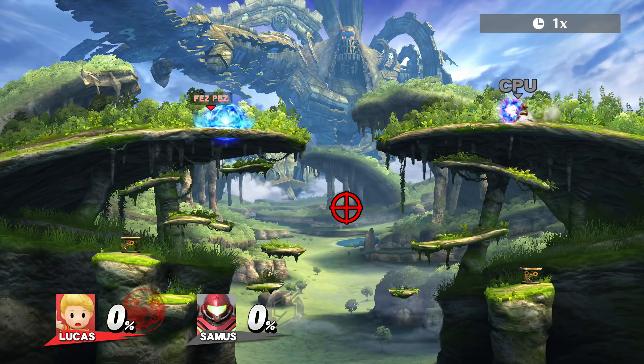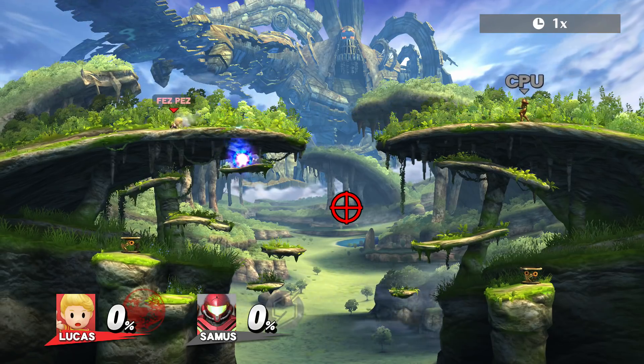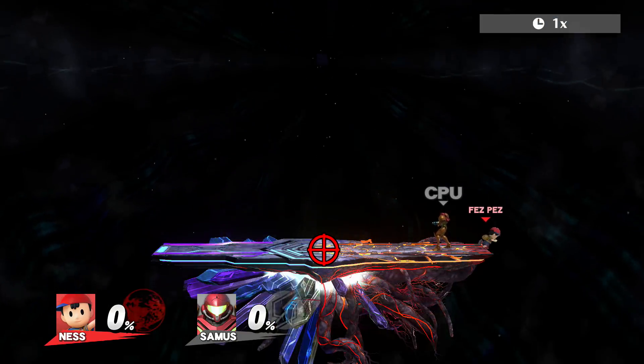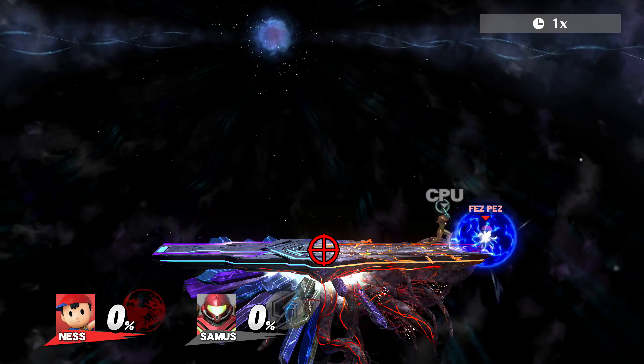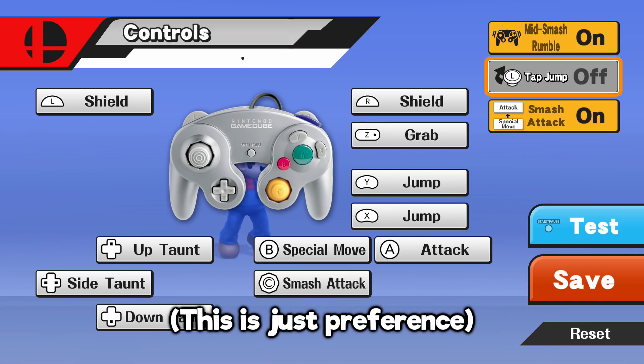The best way to cancel the PSI Magnet is by dodging. And luckily, we can't dodge until a projectile is absorbed, so you basically want to dodge as fast as you can. The way I did this was by using the PSI Magnet, holding L, and then rapidly spinning the analog stick in circles. I turned off tap jump to prevent any jumping in case you tap up on the analog stick when the projectile is absorbed.